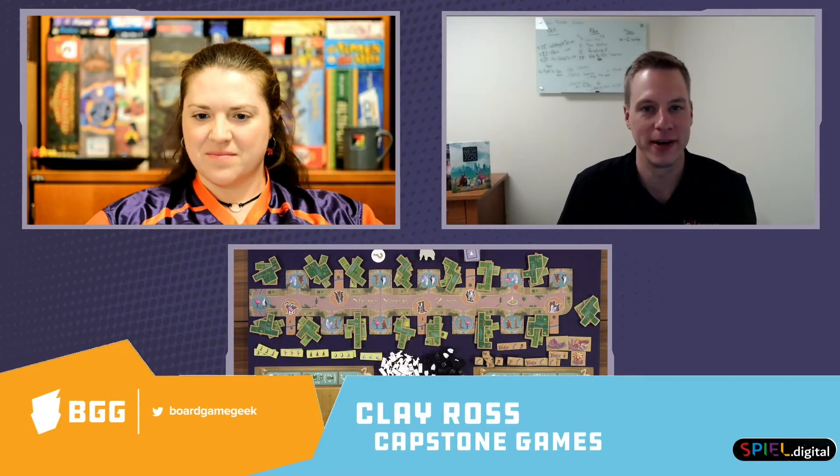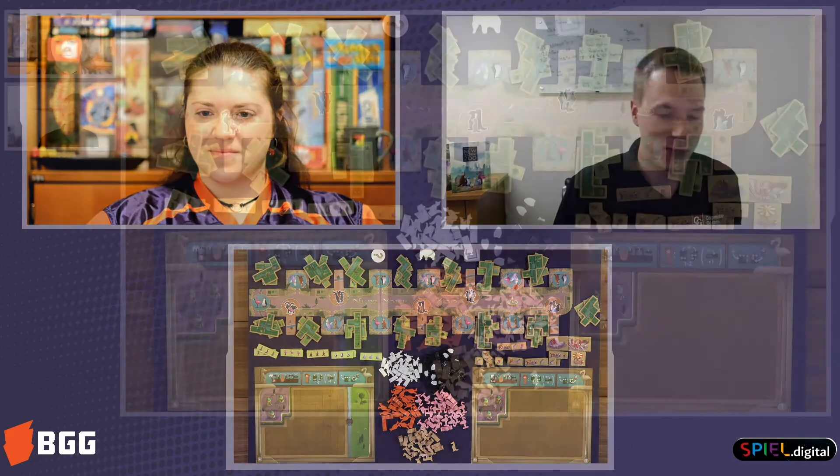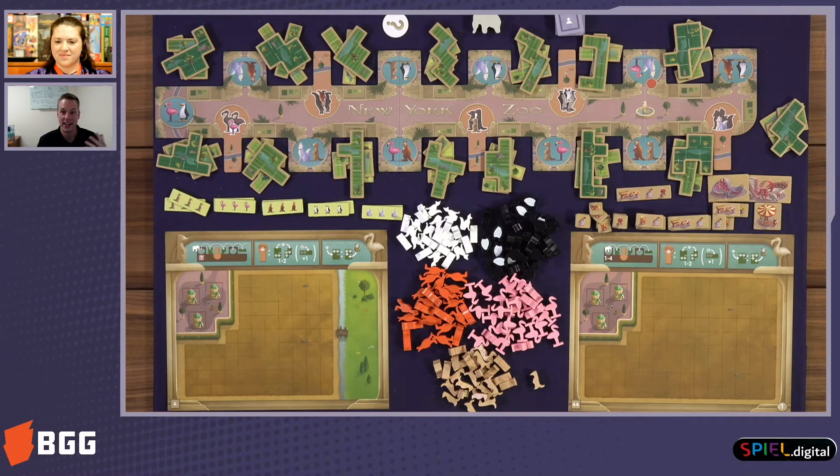New York Zoo is Uwe Rosenberg's latest game that just came out. The U.S. release is next Wednesday, October 28th, but people that pre-ordered are getting their copies now. New York Zoo brings Uwe Rosenberg's two famous game mechanics together — animal breeding from Agricola and his polyomino puzzle piece fitting under the player board like Patchwork — and he combines both of them into one family-weight style of game.